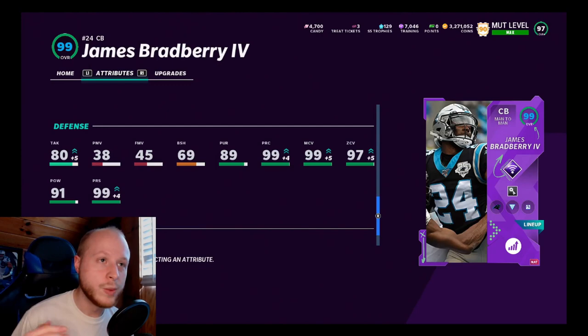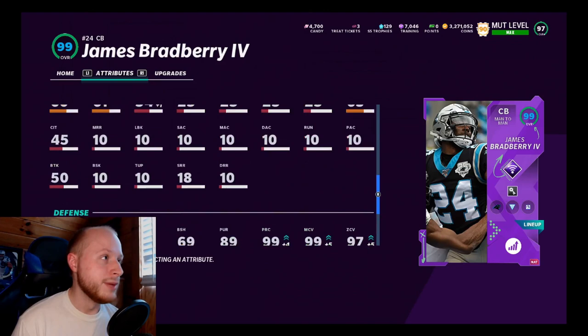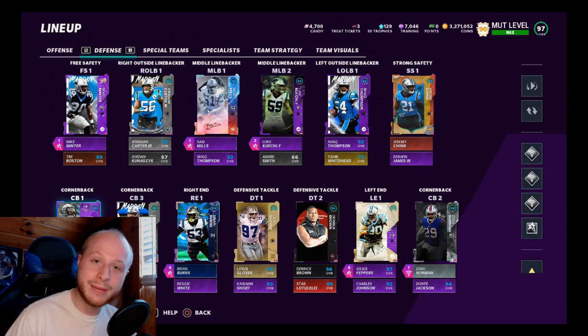He can honestly start on my main squad as long as I have 50 out of 50 Panthers, which I do. Along with 69 block shed — overall the stats are looking phenomenal. This is a really good cornerback card and a much-needed upgrade for this Panthers squad. If you're new to the channel, hit the like button, subscribe, and the notification bell.